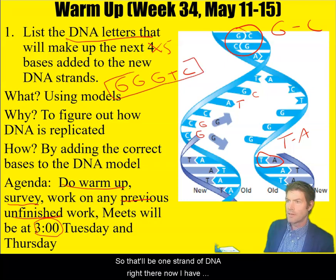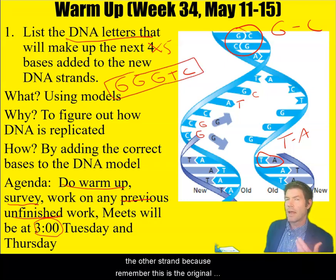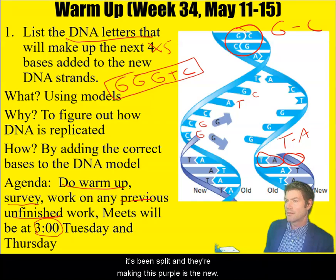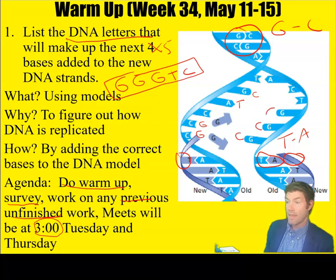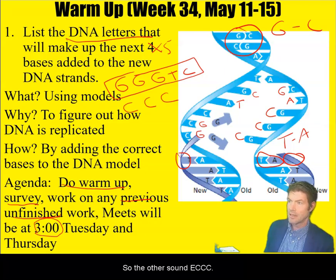So that'll be one strand of DNA right there. Now we've got to have the other strand — remember, this is the original strand that's been split, and the purple is the new one being made. For this other strand, we're going to be adding a C, then a C, then another C, then an A, then a G. So the other strand will be C, C, C, A, G.